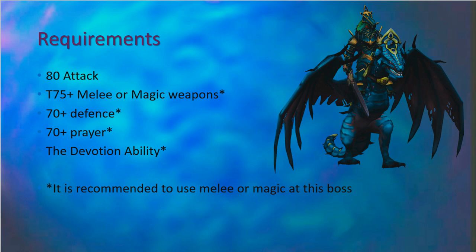The only actual hard requirement to enter the boss fight is you need level 80 attack. That being said, I'd recommend that you have at least a tier 75 melee or magic weapon, 70 plus defense, and 70 plus prayer. Another really nice ability to have is the devotion ability. The reason I'd recommend not using range at this boss is the majority of the time you're getting hit with melee attacks, and with the combat triangle, you're putting yourself in the way of a lot of unnecessary damage. So if you can, use melee or magic.